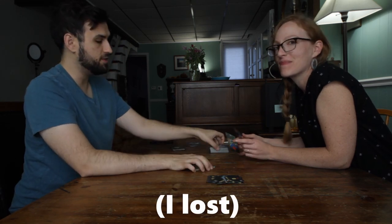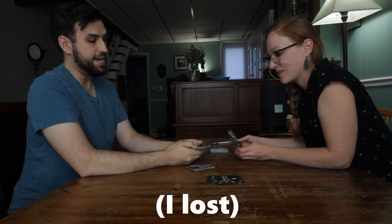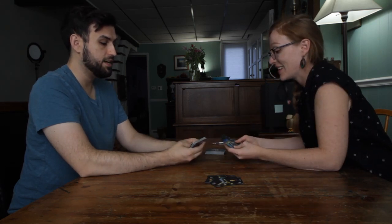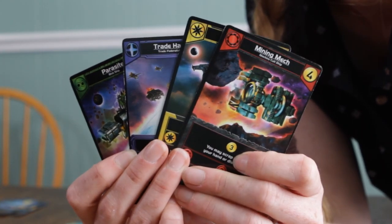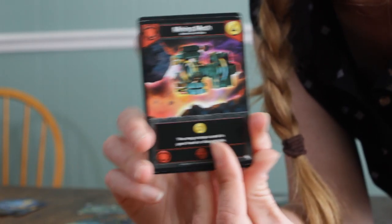When I play this with new people, one of the things that fascinates them is the fact that if you build your deck with the same factions, you can build on them and do combo stuff. It's easy to pick up — it's not one of those games where you're wondering what cards play with each other. The yellow cards play well together with the other yellow cards, and same with the red, green, and blue factions. You don't have to read a card and wonder what it works with.